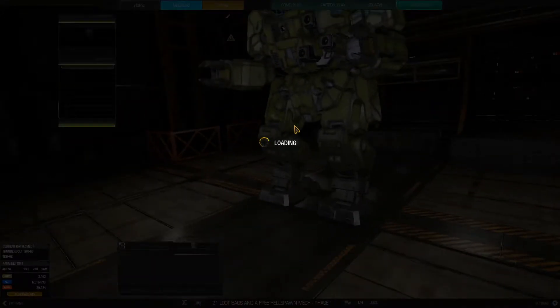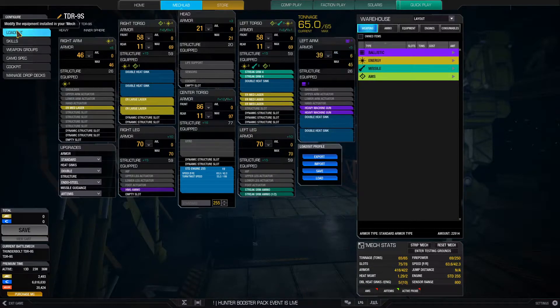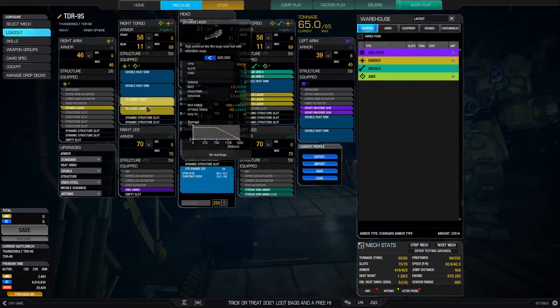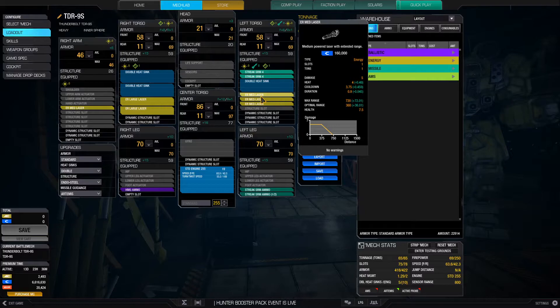Now let's go and look at the build. You got 2 ER large lasers, 4 ER medium lasers. The ER large lasers need to go here because it's a high mount — this is imperative. You need the large lasers in your right torso. The medium lasers are fine. You need ER medium laser because you need a mid-range weapon, and the regular medium laser just doesn't cut it. You need ER.